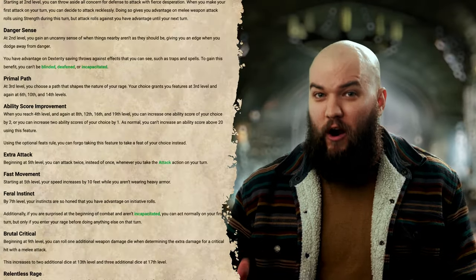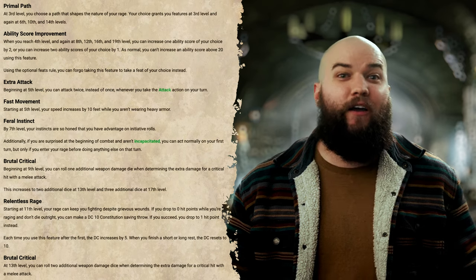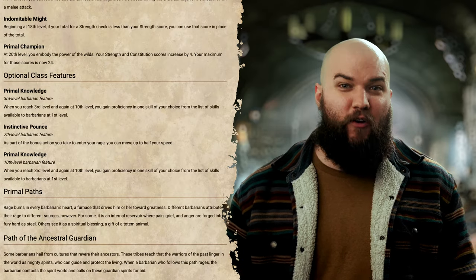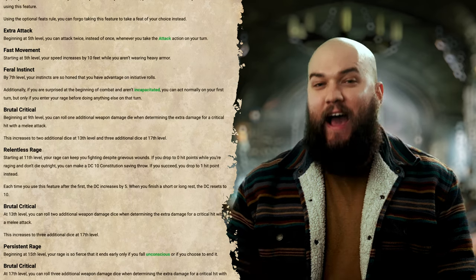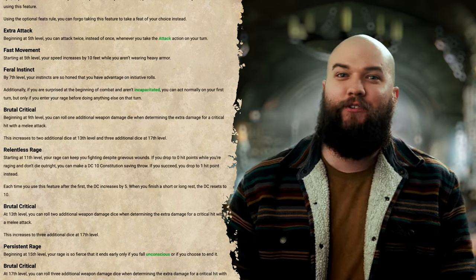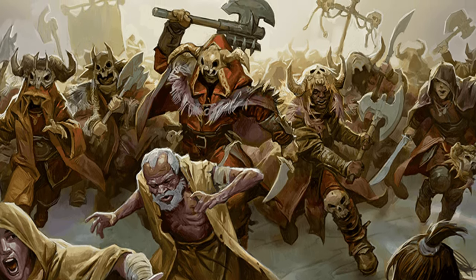And if you think casually slamming enemies with over 20 damage each turn this early is broken, just you wait — it gets even better from here. At 5th level, you'll increase your movement speed by 10 feet so long as you aren't wearing heavy armor and you'll get an extra attack when you take the attack action. That's Reckless Attack and Great Weapon Master times 2. Then at 7th level, you'll be granted advantage on initiative rolls and become more or less immune to surprise so long as you rage before doing anything else in combat. At level 9, Brutal Critical comes online, wherein you can roll an additional weapon damage die after you crit with a melee attack, with that increasing to 2 extra dice at 13th level and 3 extra dice at 17th level. And you can bet that we are still swinging for the fences with Great Weapon Master and Reckless Attack every chance we get — there's a good chance you'll be rolling something like 4 to 6 d20s per turn this way.